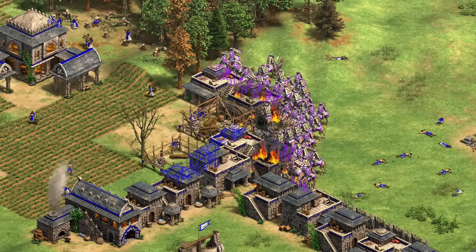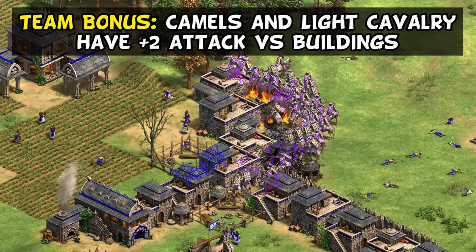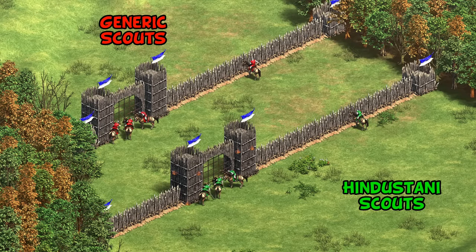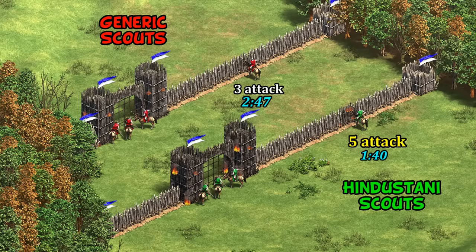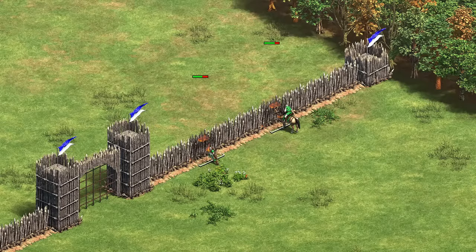Starting off with their team bonus: their camels and light cavalry lines have plus two attack against buildings. In this example, red is a generic civilization and green is Hindustanis. With this bonus you can see scouts do nearly double the usual damage to palisade walls, with a single unit hacking through them almost a minute faster. Likewise a small group of three attacking a gate can bring it down comfortably in under a minute.